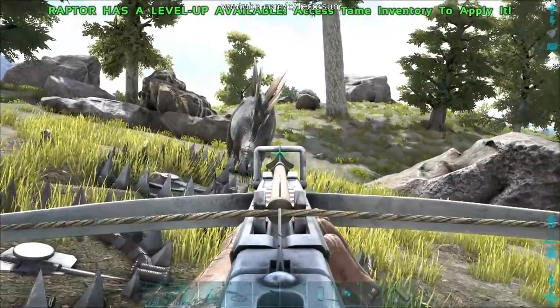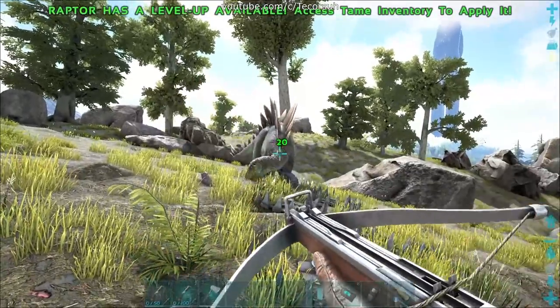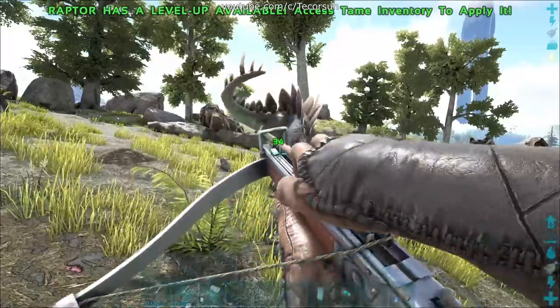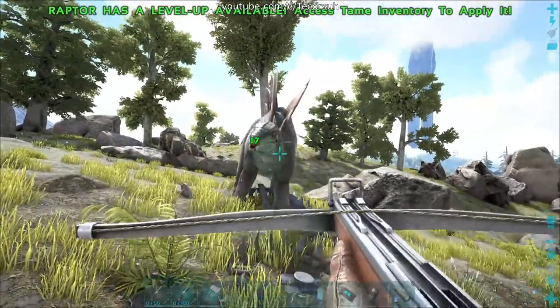Stegos can also be immobilized by large bear traps. The engram for these comes at a higher level than the stego saddle engram, so it's debatable whether it's worth the wait or not. However, if you already have access to large bear traps, it's worth it to use them to slow the stego down.